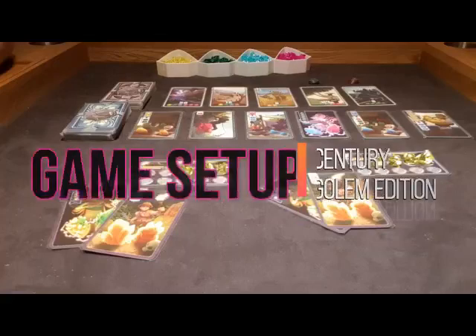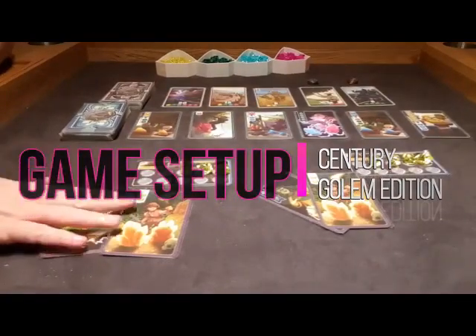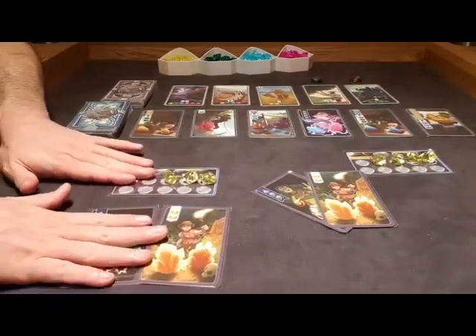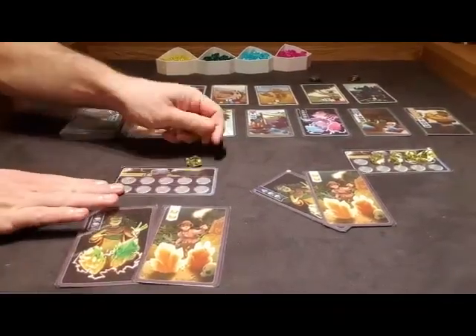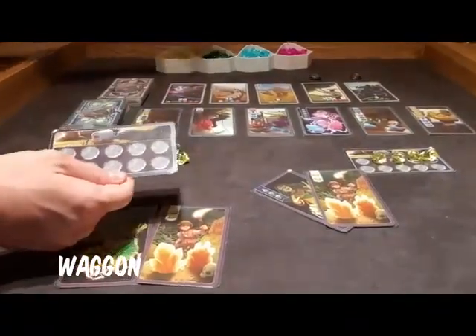Alright. Let's take a look at the components for this game, Century Golem Edition. At the beginning of the game, you're going to start with something that looks like this. You're going to have your Wagon, which will hold gems — we'll talk about the gems in a minute.